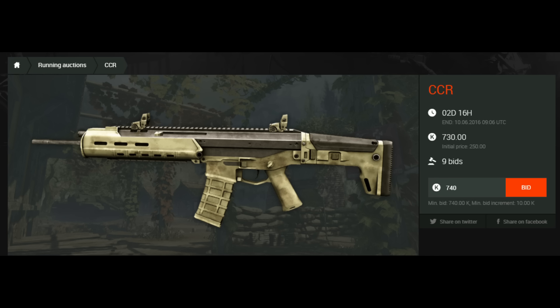Next gun is the CCR. The CCR is an old gun you can't buy anymore, and I don't think there will be a chance to buy it in the future, so this is a really rare gun. It's a rifleman gun with really good stats — you can compare the recoil with the T27. For 730 credits with 2 days and 16 hours left, take the chance and have a look.